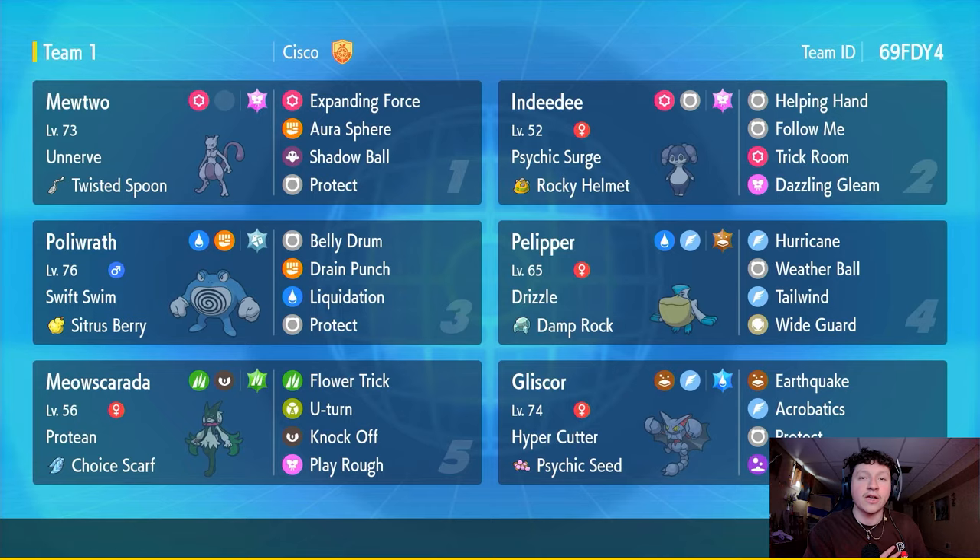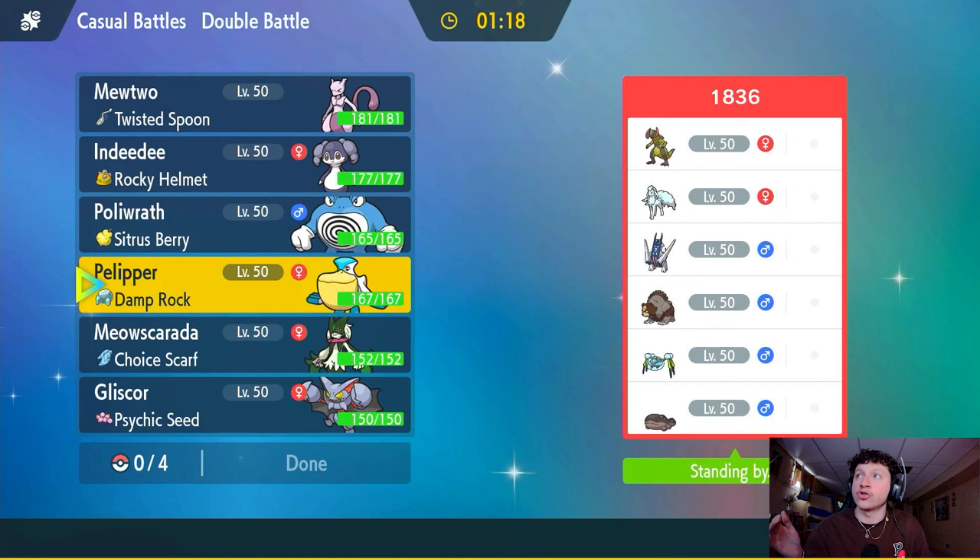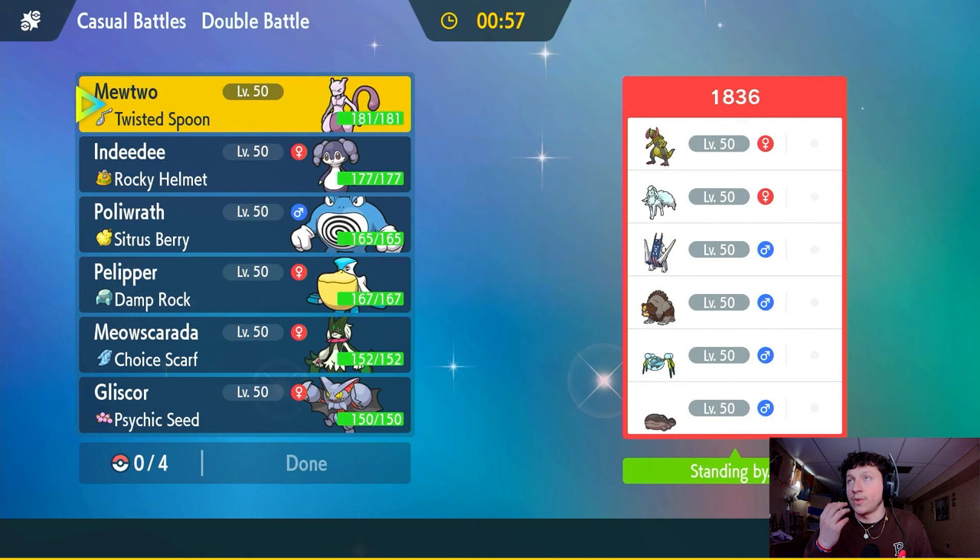We've got a battle against a 1836-rated player. What did I say — weather battle! They've got Snow Warning Alolan Ninetales. Whenever I see weather control I think I definitely bring Gliscor to set up Toxic Spikes and make life annoying for them. They do have a Pokemon that can get rid of my spikes, and they also have a Wide Guard user, so it's a little tough. Mewtwo has Aura Sphere and Shadow Ball as really good coverage moves, plus Protect.